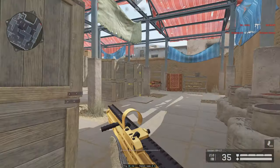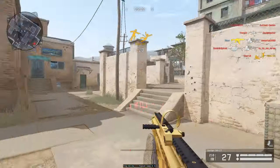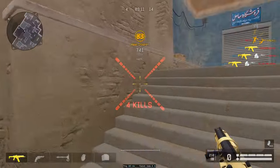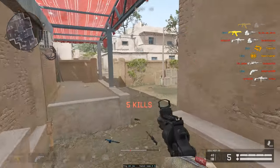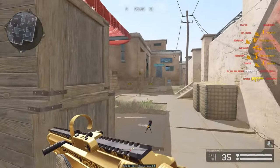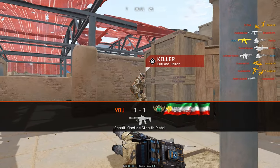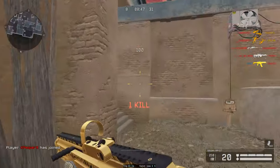Okay boys and girls, we're back for round two on the brand new — I was gonna say motel, but this is obviously not motel — the brand new Yard FFA. And if I'm being honest, this FFA map is better than traditional FFA maps, and it's pretty goddamn funny that's the case, and a bit sad too.